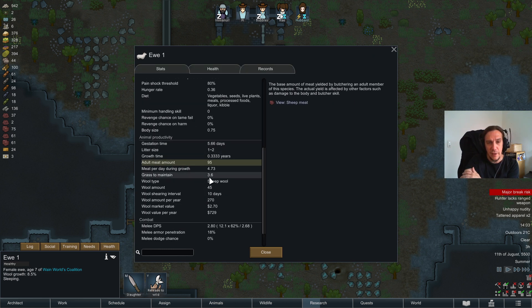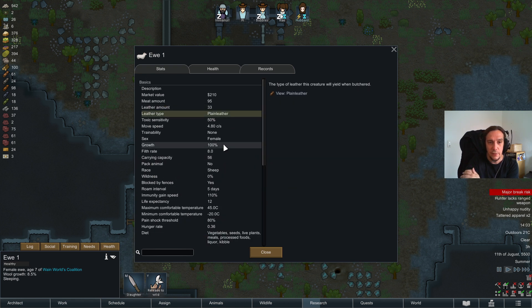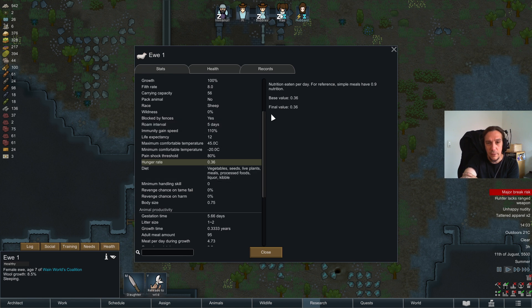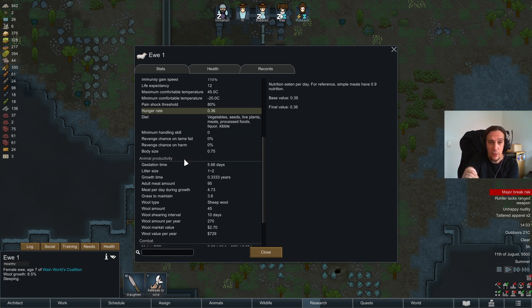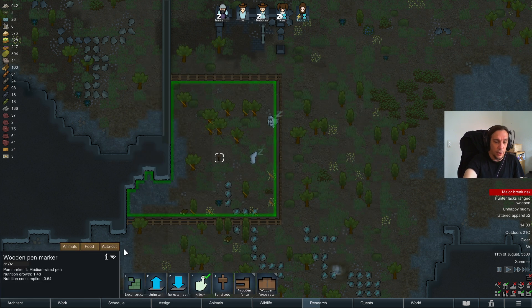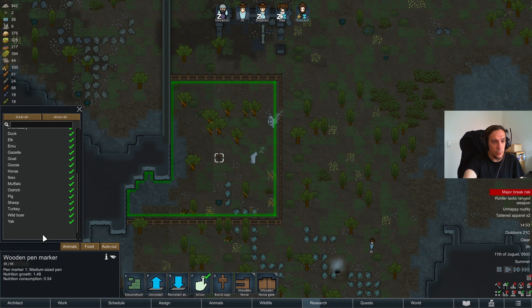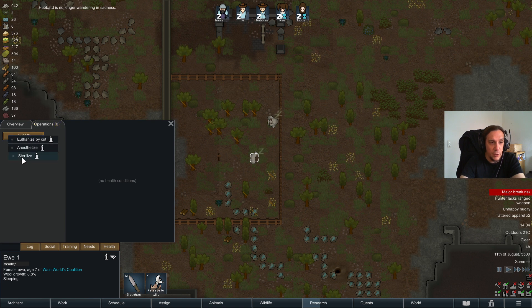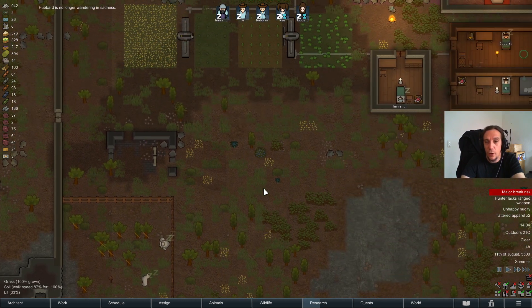We also see how much meat an animal yields, what kind of leather it yields, and lots of stats. Most important are the hunger rate, which depicts how much nutrition the animal needs per day, and the productivity stats for livestock in the pen. You can configure your pen in the animals tab to check which kind of animal is allowed there. You can also create pens for females and males separately if you don't want new babies, or sterilize your animals in the operations tab to cut out the chance of offspring entirely.